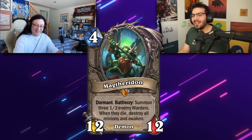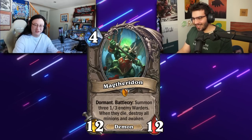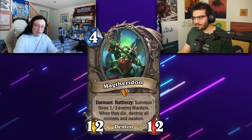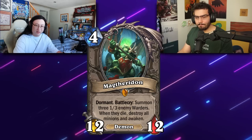You ready for a spicy one? Four mana, 12/12. Flamingly Faceless — eat your heart out, Dormin. Battlecry: summon three 1/3 enemy wardens. When they die, destroy all minions and awaken. So you remember what Dormin is, right? It keeps you sleeping.